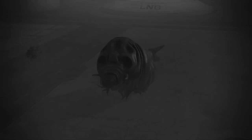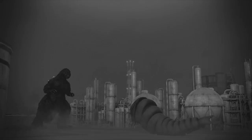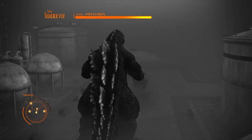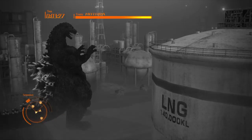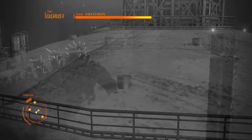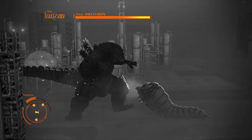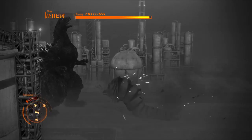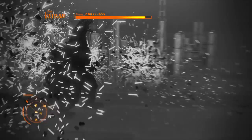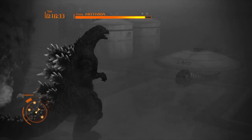EMP chest saw — this is something new. You know the saw in the middle of the chest? Not only is it a saw, but it also produces EMP. If you don't know what EMP is, it disables all electronics and working material within a limited amount of time, and this could be very useful to Shin Muto Gigan.